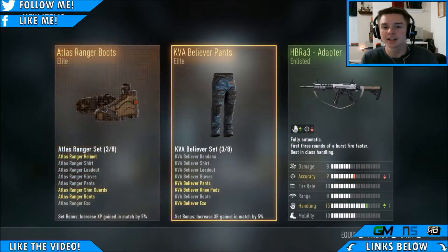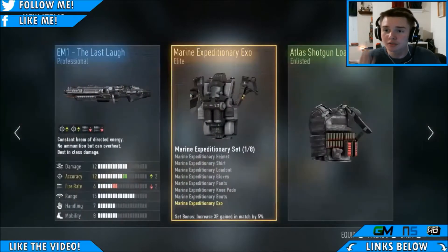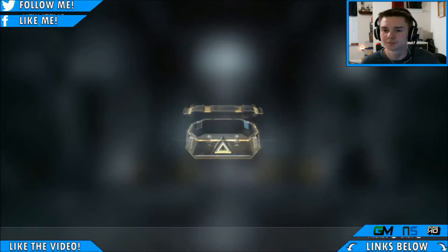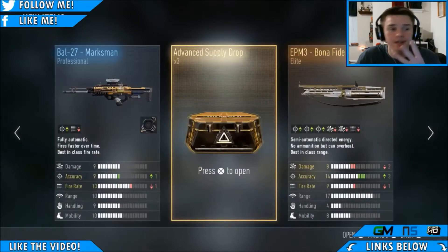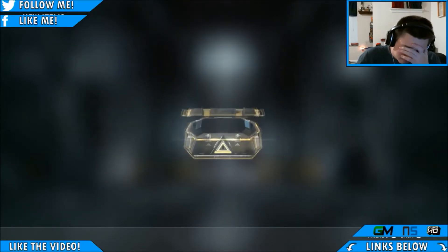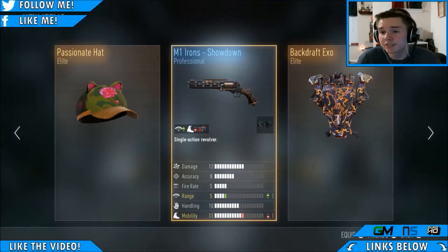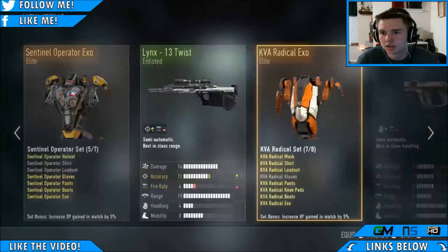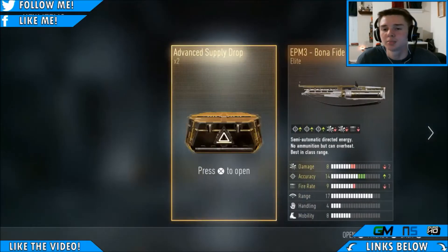Are we really not gonna get anything I want? Oh my goodness, this sucks. I got the BAL-27 Royalty, I don't even want it! Come on you guys. We have three more supply drops, three more. The Backdraft Exo, the Passion Helmet — bro, I have like all this stuff already. Look, yeah, I have all this stuff, I don't want any of it. Oh my goodness, come on, two more!